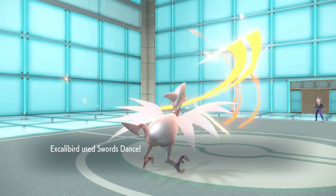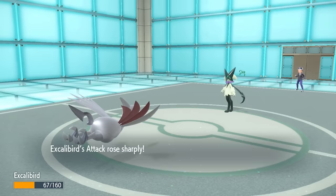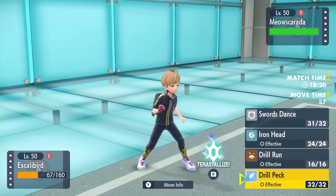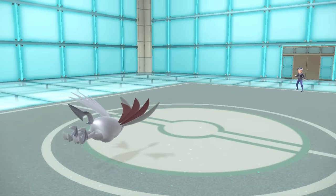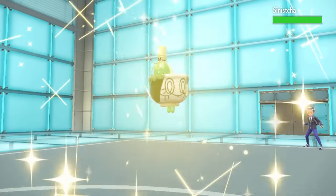While we do lose our Weakness Policy, it's going to allow us to double our attack with Swords Dance. We did take more damage from that Knock Off than I hoped, but we should be in a pretty good spot to outspeed. An Iron Head does a whole bunch of damage as long as it's not a Focus Sash — trying for a flinch if it is — but they end up switching out and bringing in Sinistra.